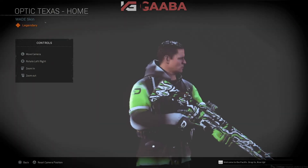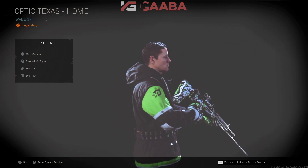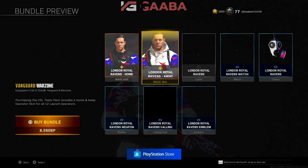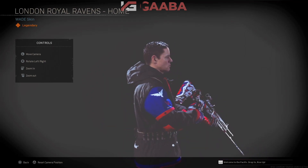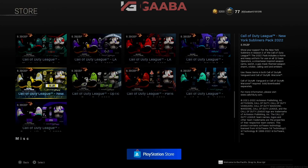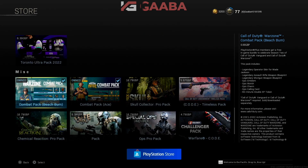But firstly, something for everyone, and that is the CDL skins for the Vanguard characters. Just showing off a few of the teams here — home and away kits with an appropriate watch as well. In the background we have the Royal Ravens in dark blue. But if you visit the store and right at the bottom you'll see the franchise store. At the bottom of that, you're going to see the combat pack.